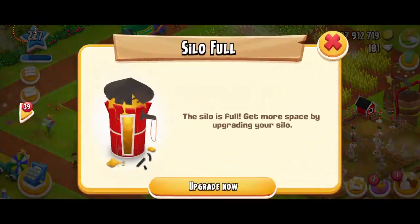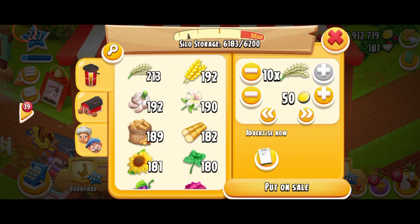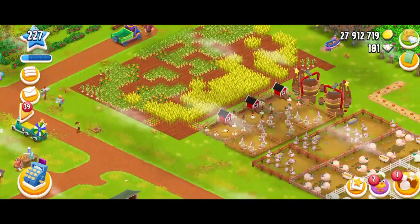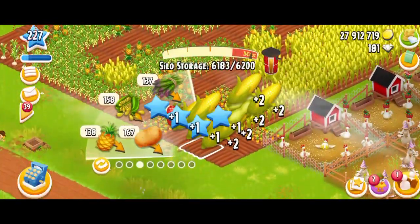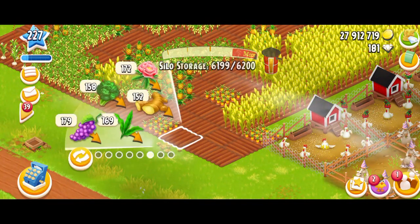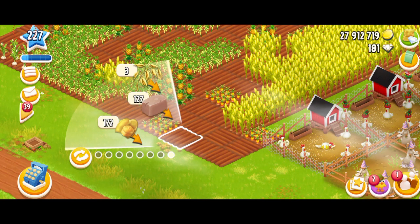Oh no, my silo is still full. This is so frustrating — I don't even know what I'm going to do. Okay, I think I'm just going to leave it there. Let me just show you guys the animation of this new crop. So this is the latest crop that we've got, and I think this is also the highest level crop. It's the oats — and wow, the animation is so cool!